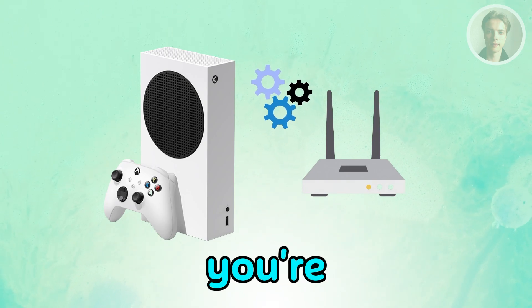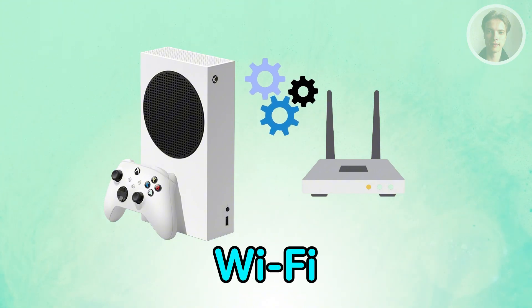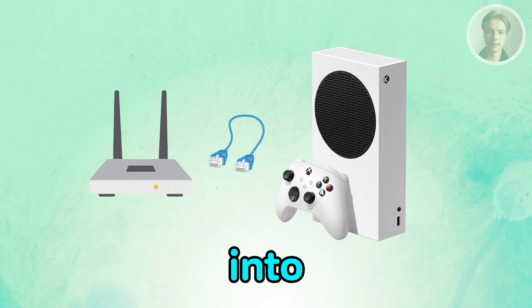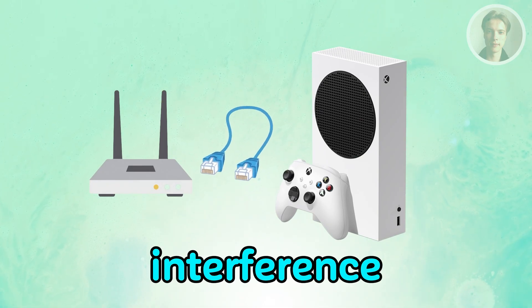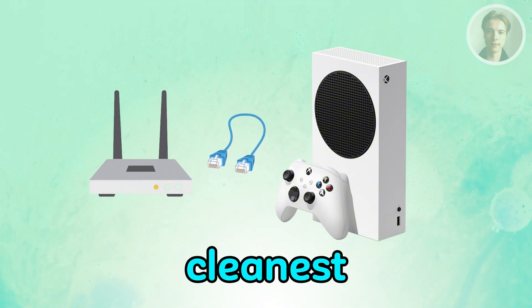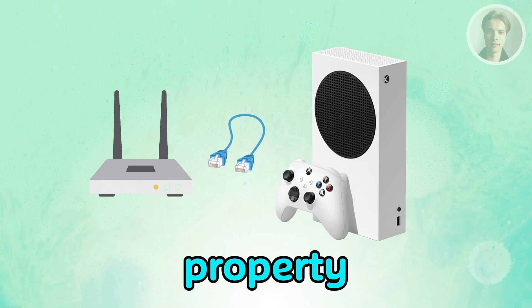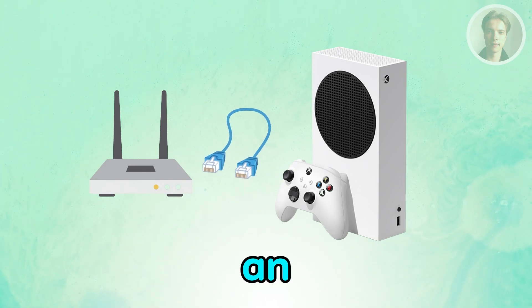If you're still having problems, try a wired Ethernet connection as well. If you're on Wi-Fi, plug the Xbox directly into your router using an Ethernet cable. This removes wireless interference and gives the console the cleanest possible connection to detect NAT properly. It doesn't fix every case, but it's an important test.